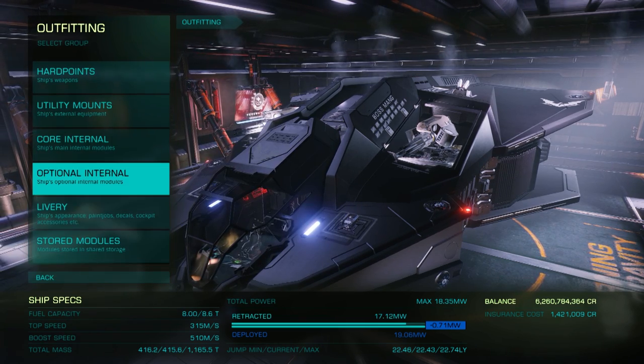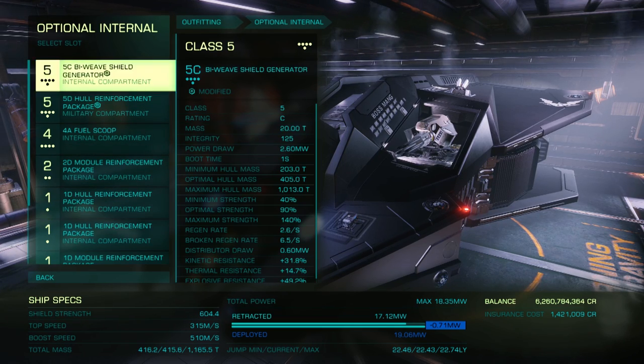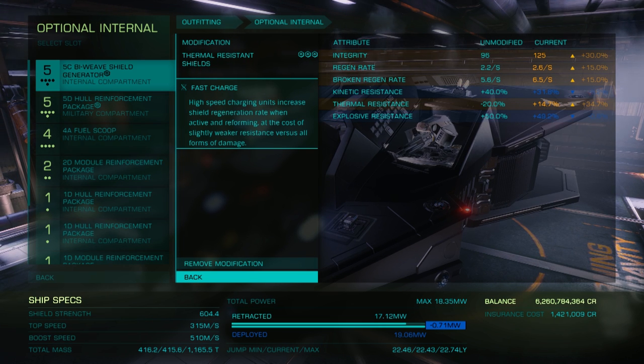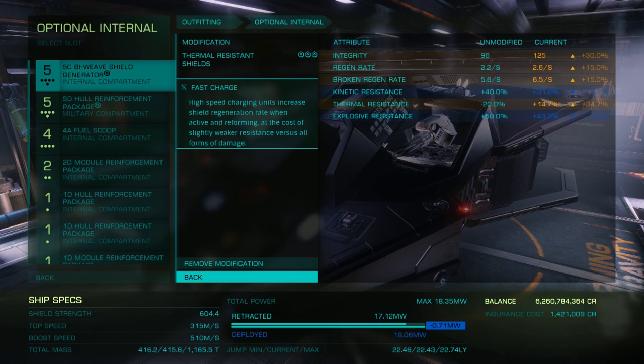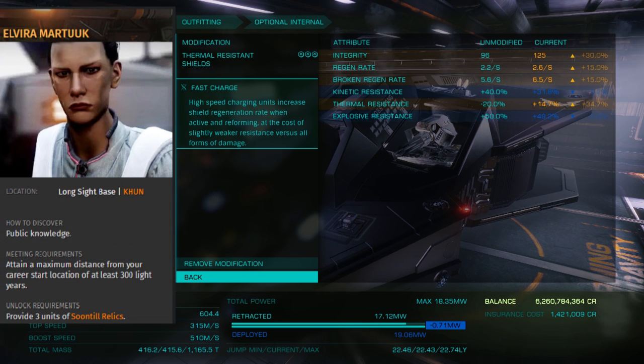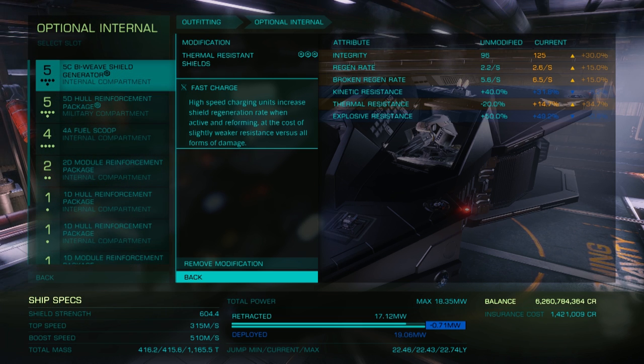Moving on to optional internals, we're using a class 5 biweave shield generator. This is also pretty much the standard for small and medium combat ships, mainly because of its ability to regenerate much faster than standard shields. For engineering, we're going with thermal resistant grade 3 from Elvira Martuk and we're using the fast charge experimental effect. Thermal resistance is a good choice because standard shields are weakest against thermal weapons often used by NPCs. This upgrade helps to minimize that weakness and the fast charge effect allows our biweave shields to regenerate even faster.